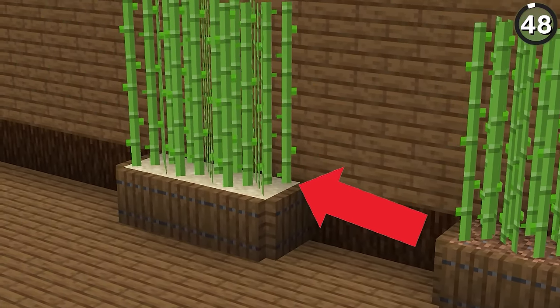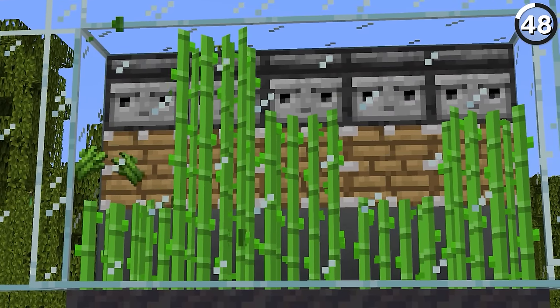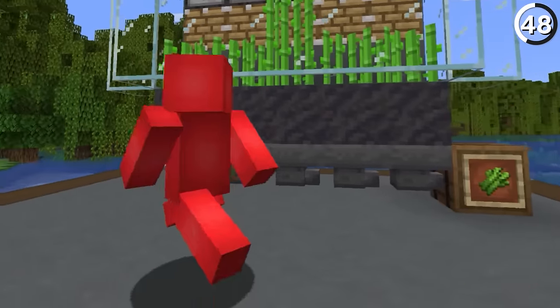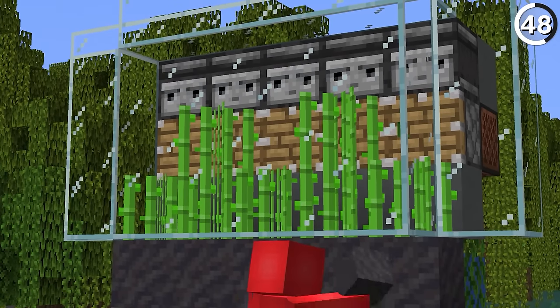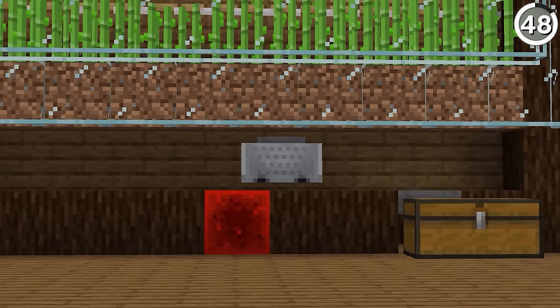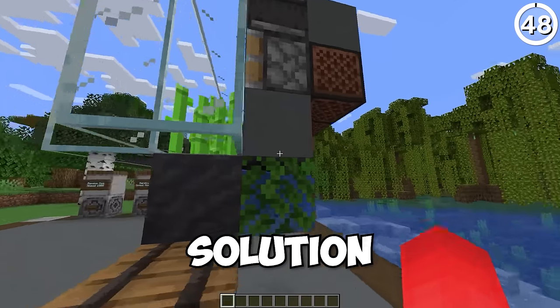Whether you plant your sugar cane on dirt or sand, you're both wrong — you should be using mud. Odd as it sounds, the mud block is actually the best candidate for one particular reason: it's shorter than a full block size, which means if you place hoppers underneath it, you get 100% collection efficiency. Every item you break from your sugar cane farm goes right down to where it's supposed to be. When the alternative is building one using hopper mine carts and a whole other set of hoppers, just using a few water bottles gives you a much more efficient solution.